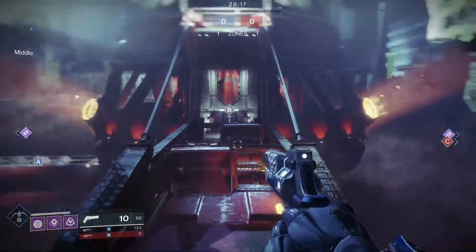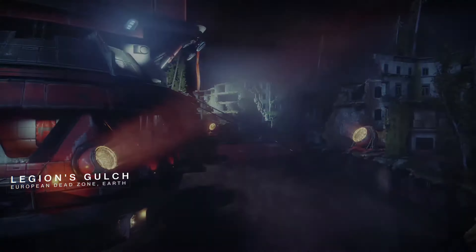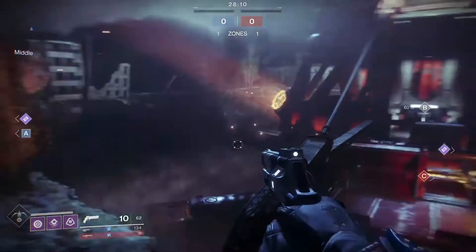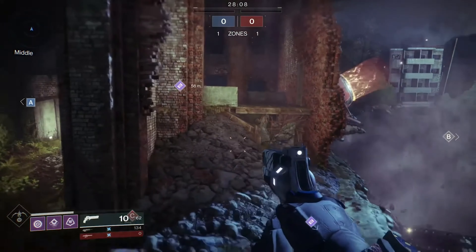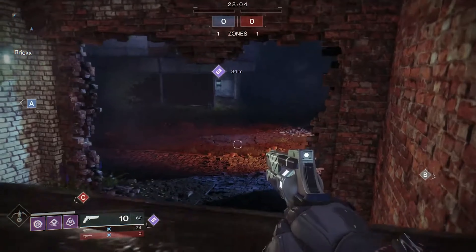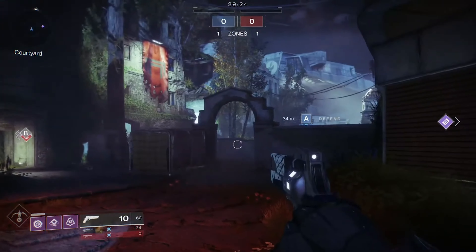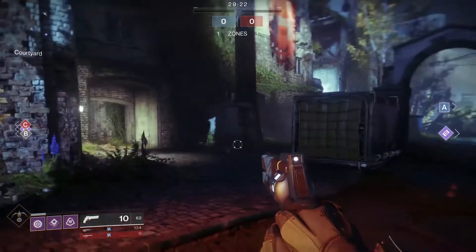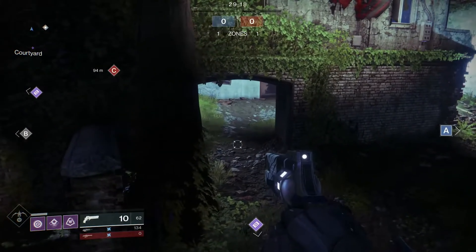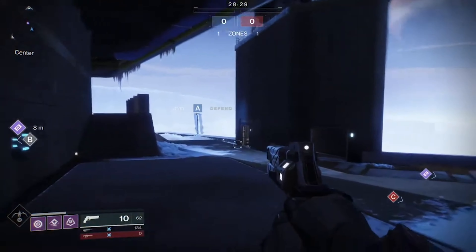Legion's Gulch is extremely difficult to rank — some players hated it, some loved it. If you've ever wanted to be shot out of a Cabal cannon, this is the map to do it. It had a mix of battles: get up close and personal, or find a spot on the bridge and utilize a scout rifle. Legion's Gulch is currently in the Destiny Content Vault and for today's rankings it sits in A tier.